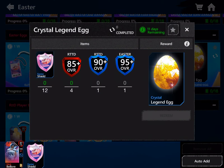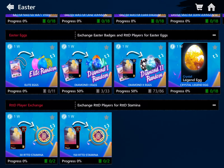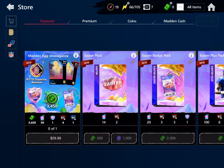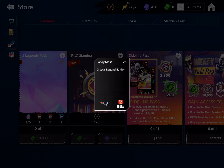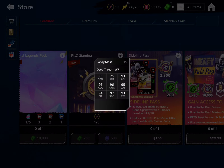And then the Crystal Legendary — yeah, I wouldn't do it. It all depends on if you want the players or not. Like the Randy Moss, I don't think it's bad — 100 power Randy Moss — but I don't think people tried it. 95 speed. Just, 98 overalls are just not worth it, if you know what I mean guys. It's just not worth it, really.